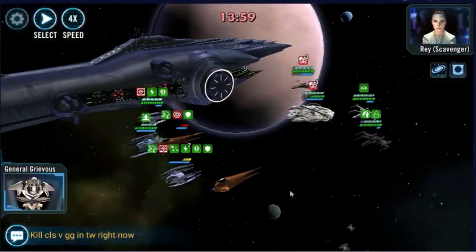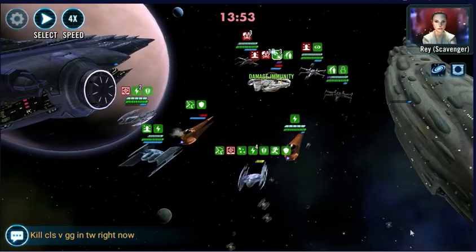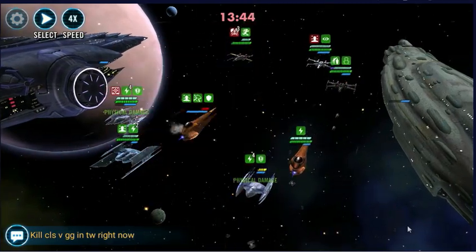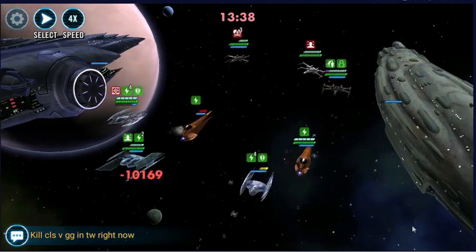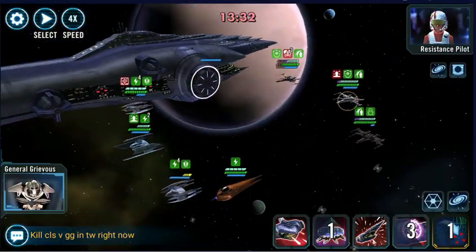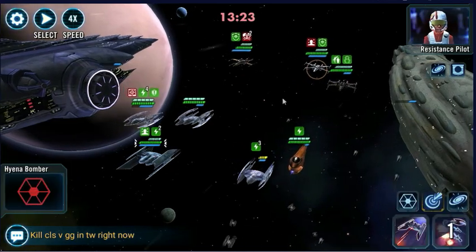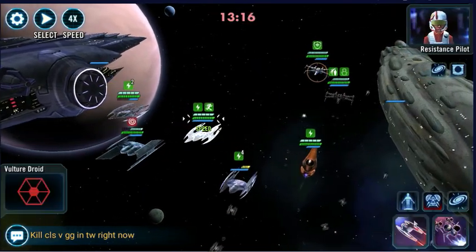Now we can bring in Spy and we should be able to pop some big damage on the Falcon here, get the Falcon out of here. We can ignore the Force Torn and go after Poe, get some damage going. Get rid of the Foresight, just basic here. Pop an AoE and get ourselves another Vulture Droid. Hit Poe again - Poe down.